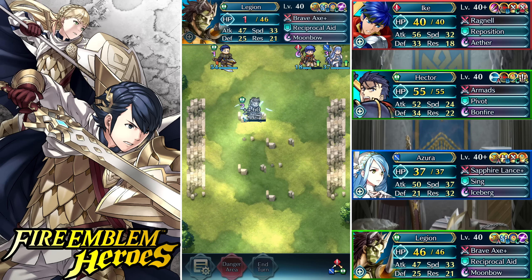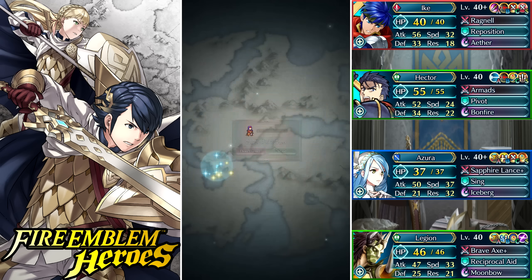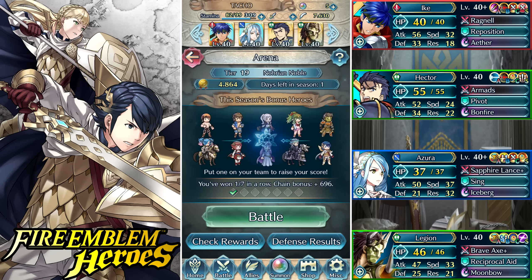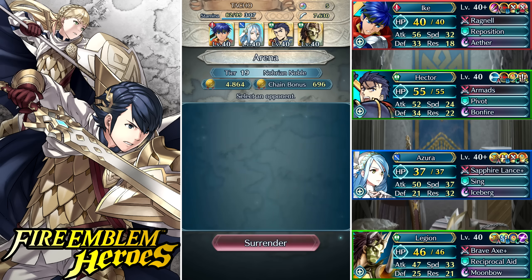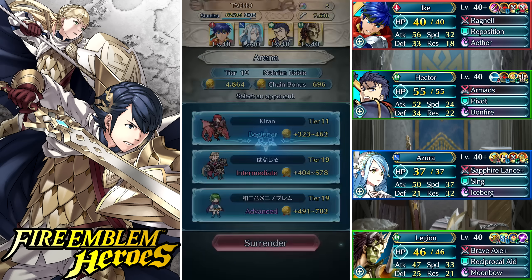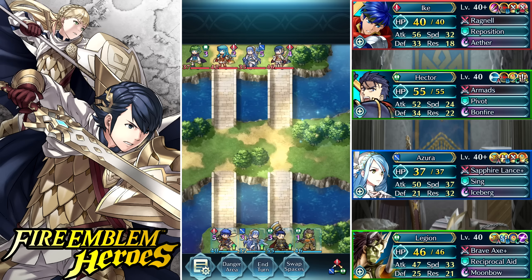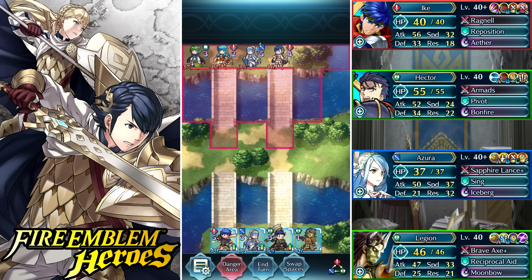I kept fury 3 on him because he defaults with it and it's a pretty good A-slot skill. Ideally I'd give him death blow 3, but I don't have any more fodder for that, so I had to settle for fury 3 — which is perfectly fine, since fury 3 is still one of the best.